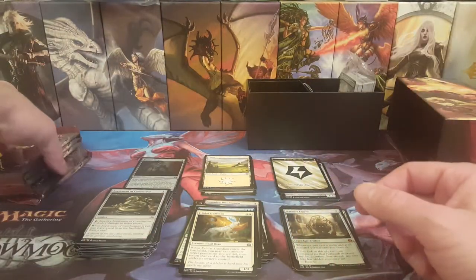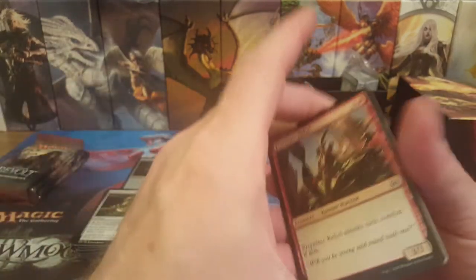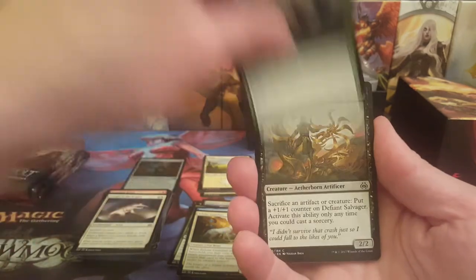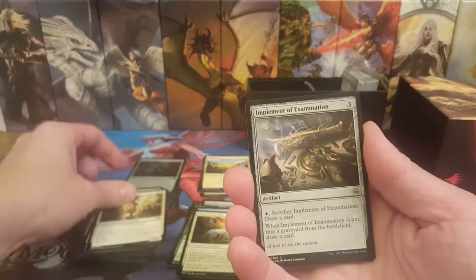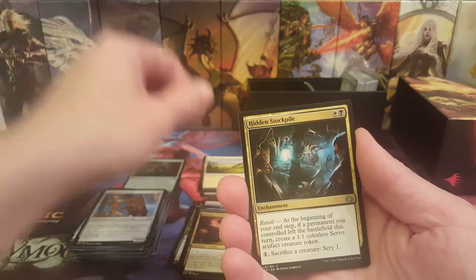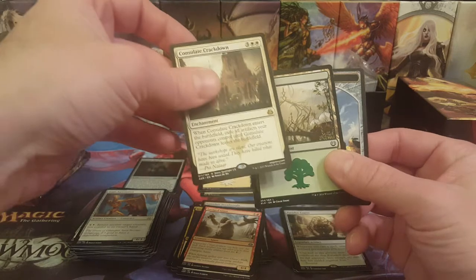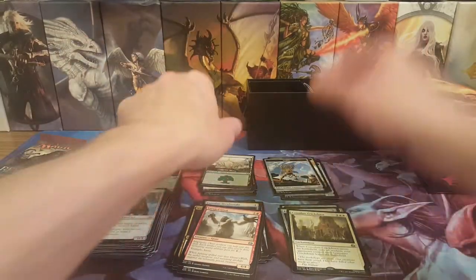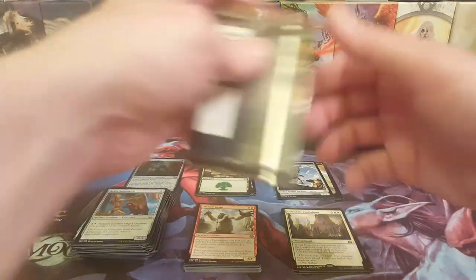Paradox Engine — that one wins the day! Let's see if we can spice it up even more and get an Invention out of here. Pack six: Frontline Rebel, Metallic Rebuke, Caught in the Brights, Silkweaver Elite, Defiant Salvager, Prey Upon, Augmenting Automaton, Ether Inspector, Implement of Examination, Aegis Automaton. Winding Constrictor, Hidden Stockpile, and Enraged Giant for uncommons. The rare is Consulate Crackdown — exile all artifacts your opponent controls until it leaves the battlefield. No foil.